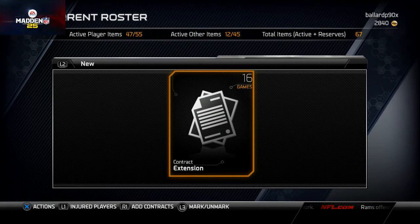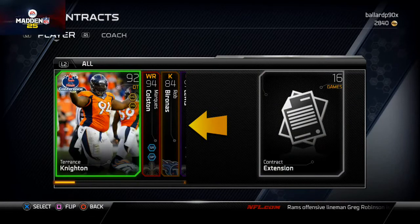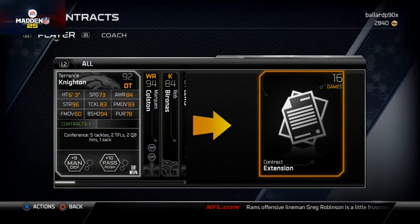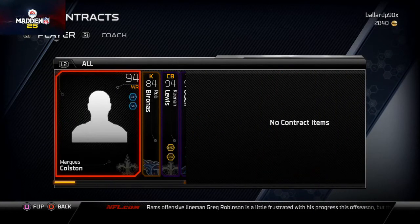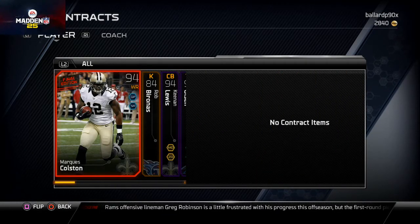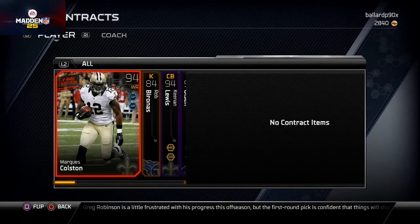I believe it is the right button on Xbox One. You can see here now I can add contracts to this Tannis Knighton player where his contract is about to expire. You just go ahead and apply them, going down the list and applying however many contracts you want to all your players. Typically they sort from the guys who have the least amount of contracts to those with the most.